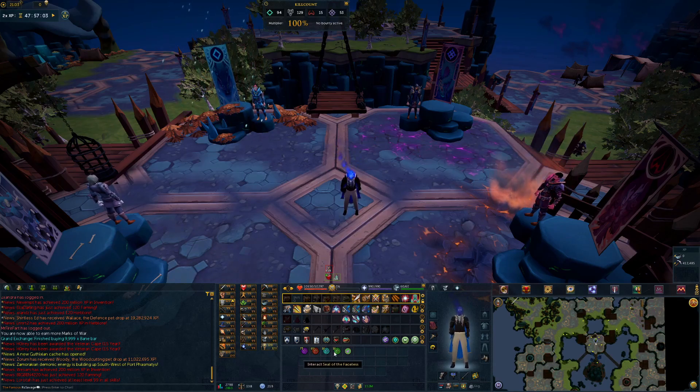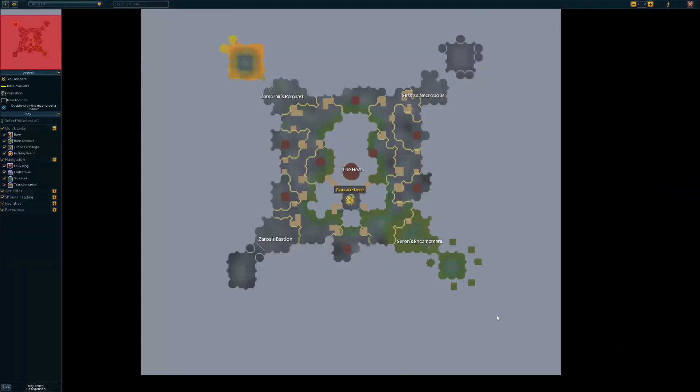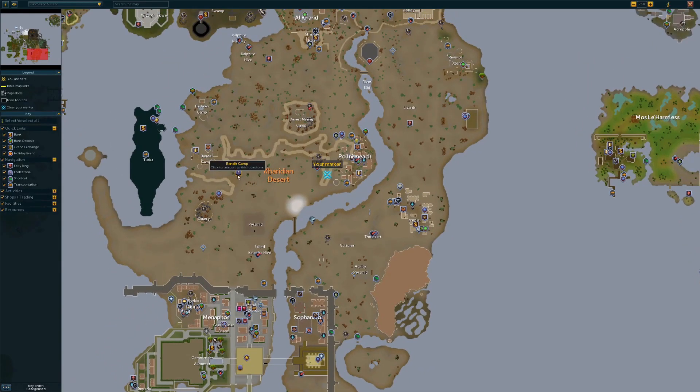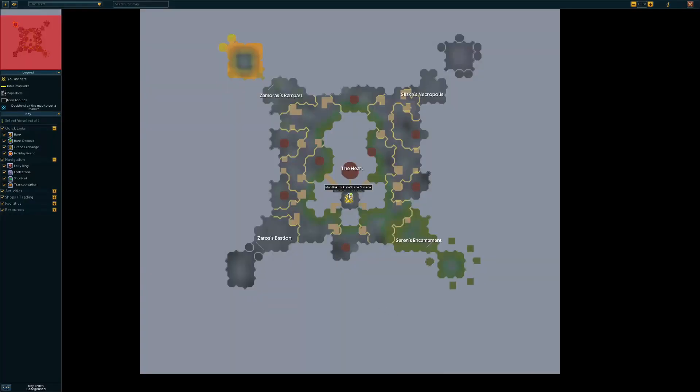So these are the four that you will get and you always just want to store them in your bank or you can come to where I am right now. I'll show you where that is. Going to my map — this is what God Wars Dungeon 2 looks like. You can basically use this teleport from the bandit camp. We have Alcorid up here, just come down right to the heart, and here's inside the dungeon — this is where you want to turn it in.